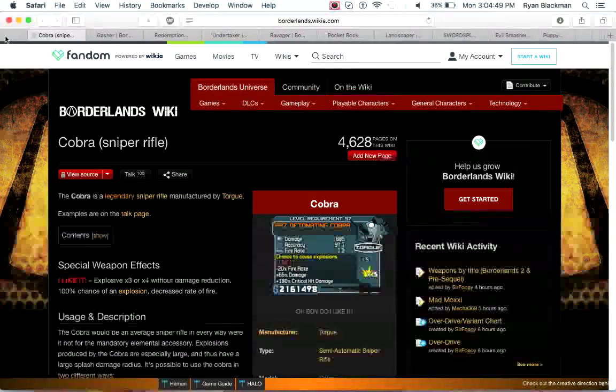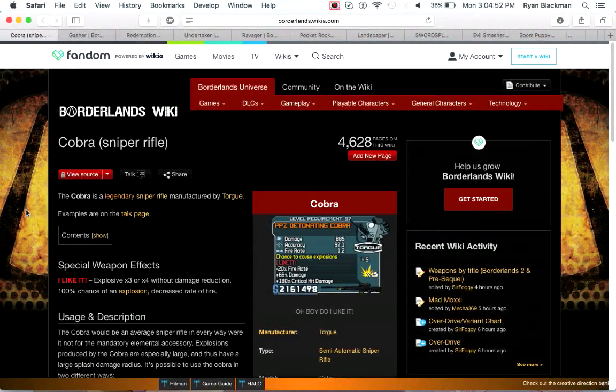Next up is the Cobra. The Cobra is a Torgue sniper rifle that has explosive x3 or x4 without damage reduction and a 100% chance of explosion, at the cost of decreased rate of fire. Strangely enough, in Borderlands 2, Torgue doesn't make sniper rifles — instead, the Cobra became a Jakobs sniper rifle. Unfortunately in Borderlands 2 it is very hard to farm and it's not great. If you want to play with the Cobra, use it in Borderlands 1.